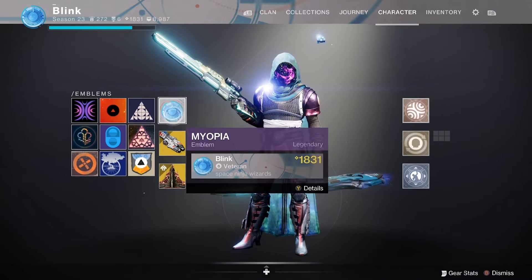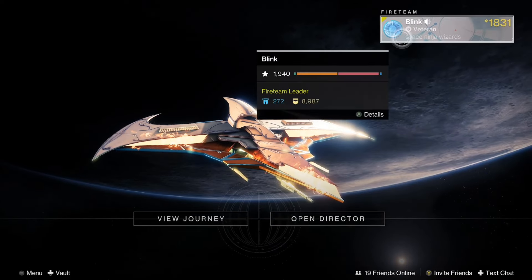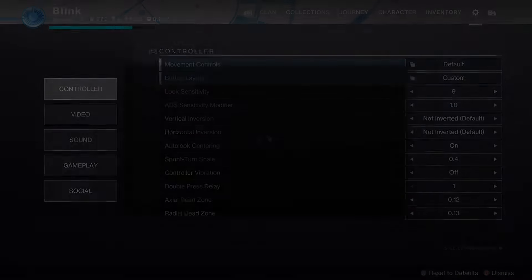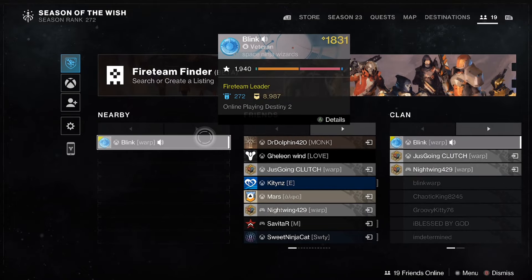Now we got Myopia. Looks all futuristic — I like that one. All blue and silver type. I don't know what it means. Does it have to do with the Traveler? Pretty cool. I like that emblem. And that's what it's going to look like when you're looking at it.